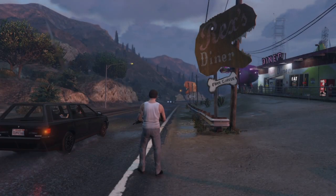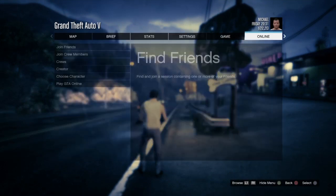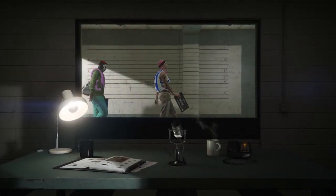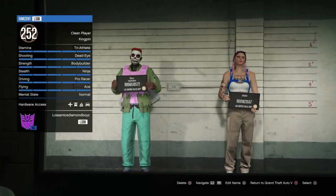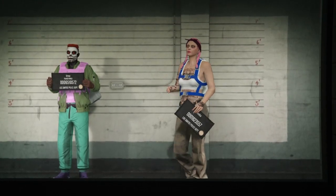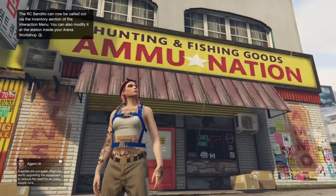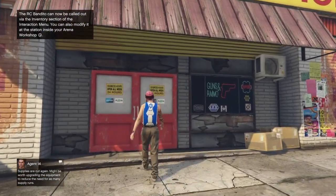Now go back to story mode, hit options, go over to online, and select choose character. Select the character you don't want the duffel bag on and take them into a GTA Online session. Once you're online, make your way down to any gun shop.